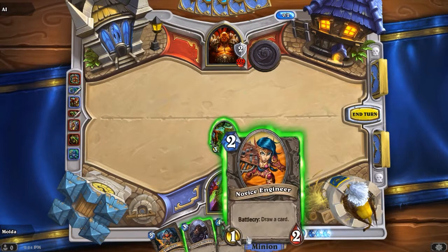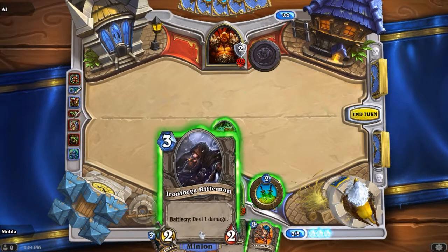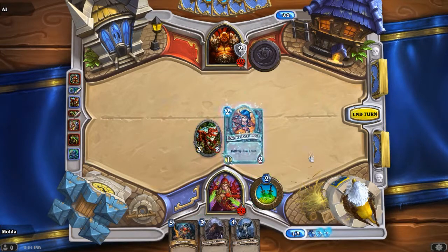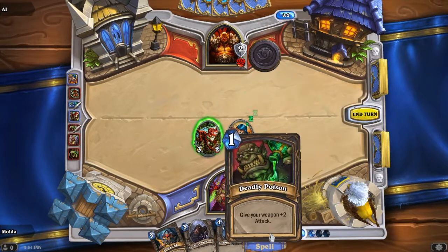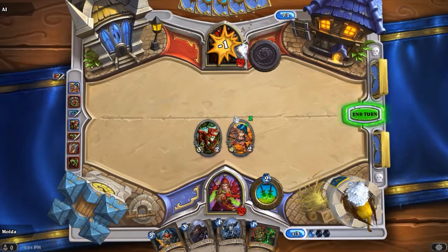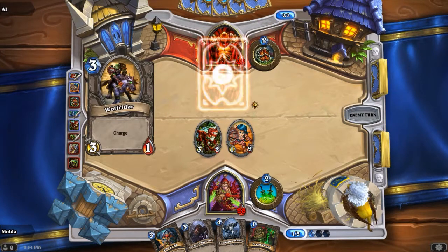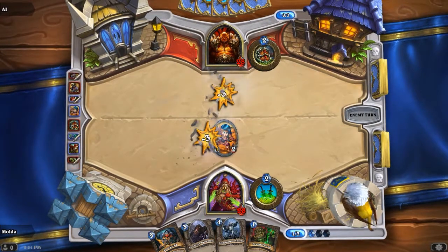Let's pat him on the back — Ironforge Rifleman. I will keep the Ironforge Rifleman for when he puts some minion with low health on the battlefield. So let's get the Novice Engineer in and hope for a good card. Wow, Deadly Poison — gives your weapon plus two attack, that's useful. Let's attack. 28, only two down. Wolf Rider — wow, and he didn't attack me. Interesting.